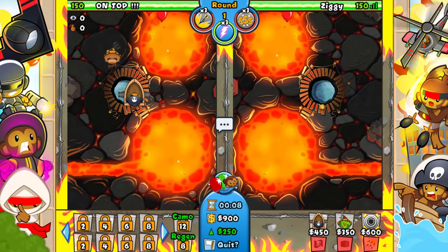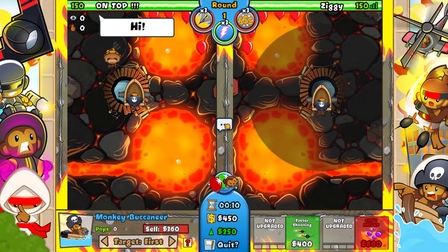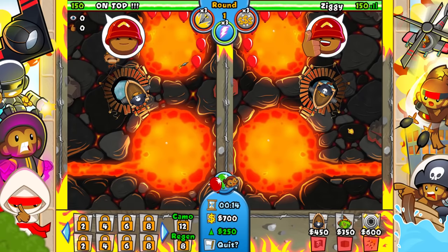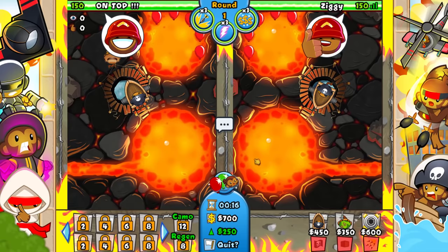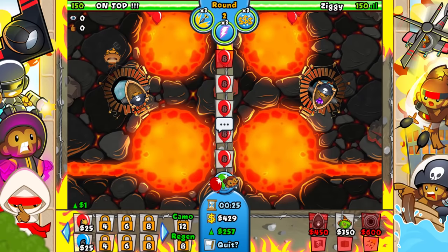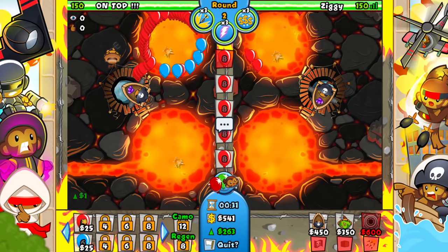Okay so we are against our opponent on top and we both spammed in the lobby to go late game, so I hope he will also. This guy's global rank four in the world, so we're gonna see what happens. I'm gonna go for the grape shot right away and we're gonna start on ecoing — going boat sniper and spike factory. Normally you'd want to go ace with this strategy but today we're gonna see what the spike factory can do.